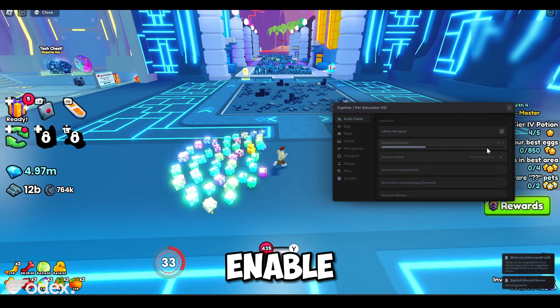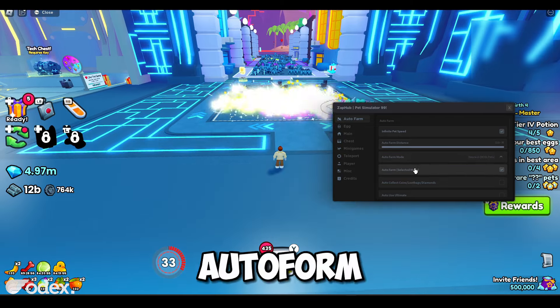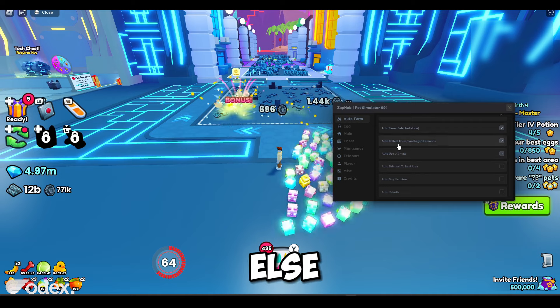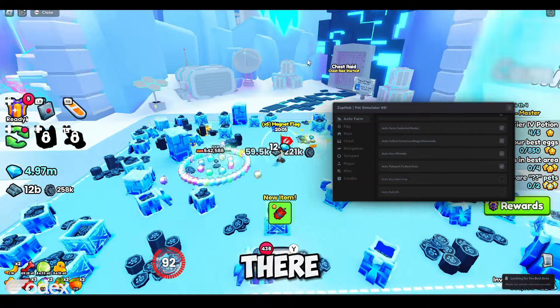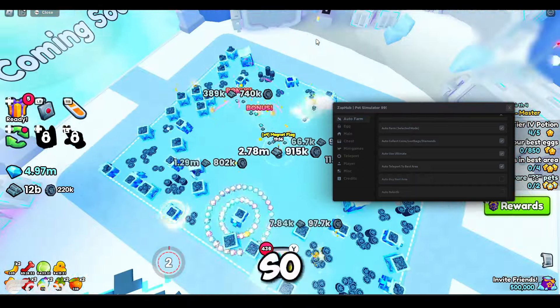Re-enabling the settings I had before: nearest with pets auto farm selected mode. There we go — just like that, it works. Auto click loot bags and coins, auto use ultimate — let's skip auto buy next area. Auto teleport to best area is enabled. You can see the pets teleporting to each coin.